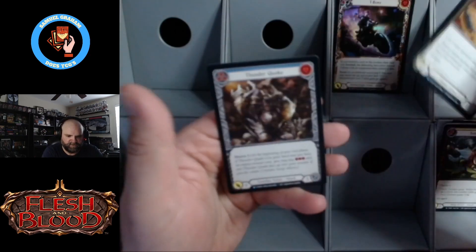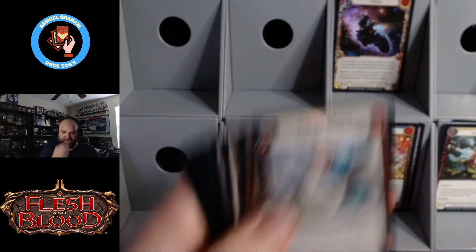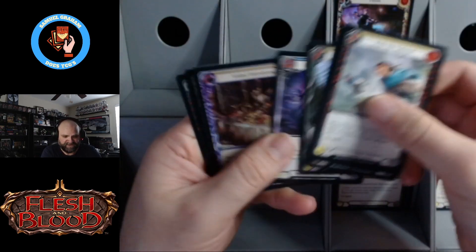There's a T-Bone foil, pick a card, any card, and Thunderquake. This could be a massive terrible decision. Single boxes often are. But you know what else it was? Fun. So we did.